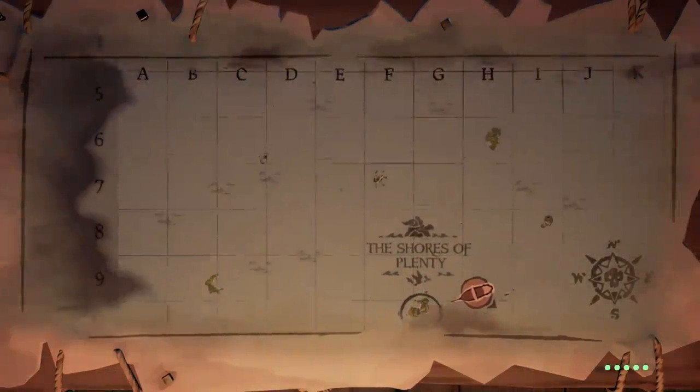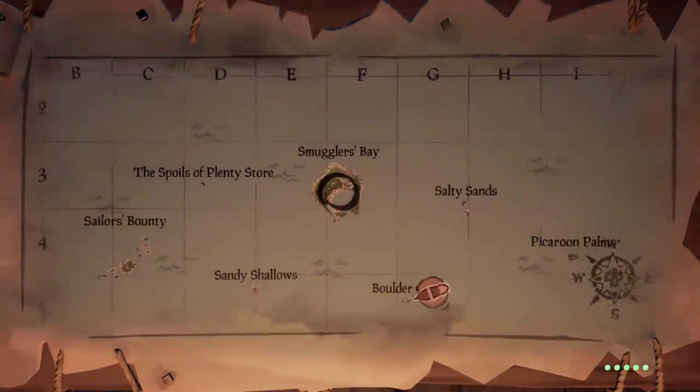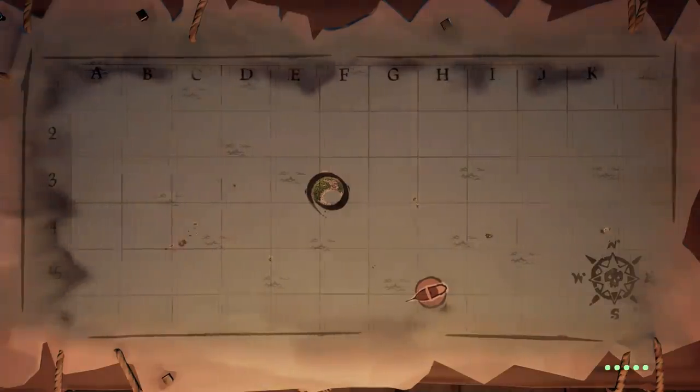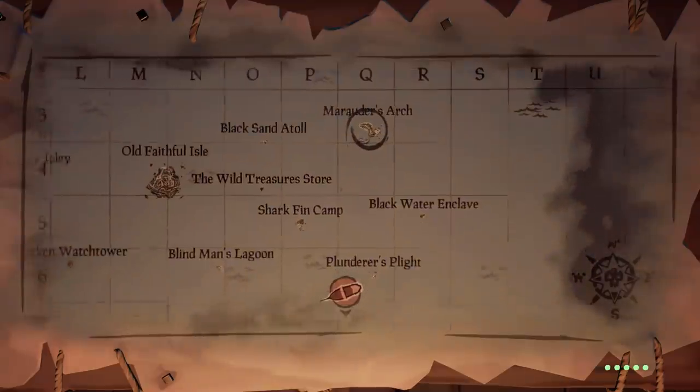Once you've found all the beacons in the Shores of Plenty, head east to the Wilds. The three places you'll want to go in the Wilds are the Crooked Masts, Kraken Fools, and Marauders Arch. After that, head south to the Ancient Isles — the islands you'll be looking for there are Plunder Valley, Crooks Hollows, and Devil's Ridge.